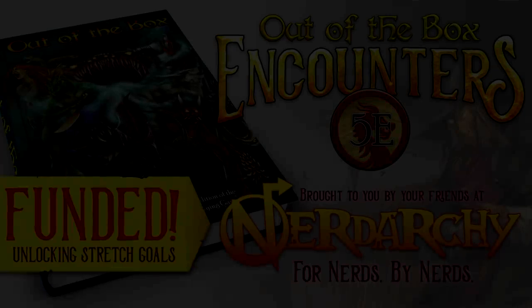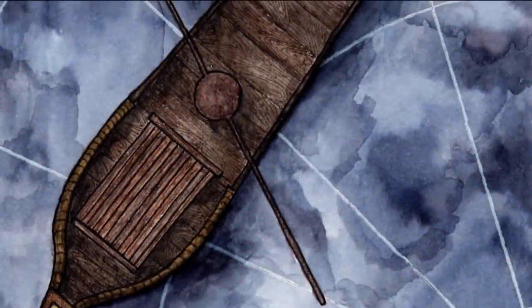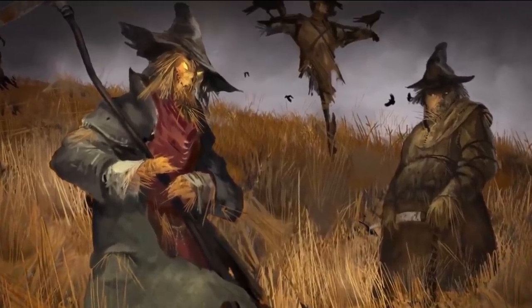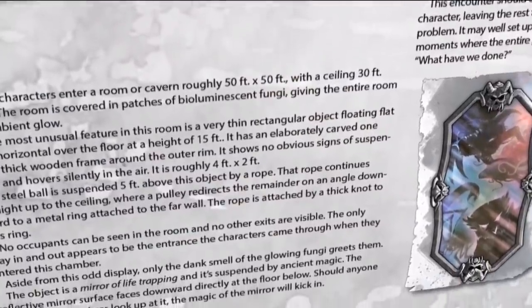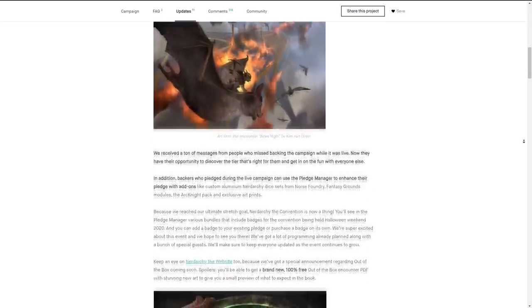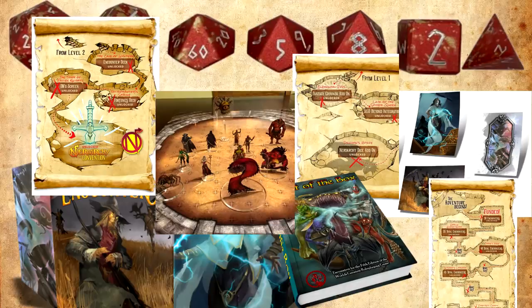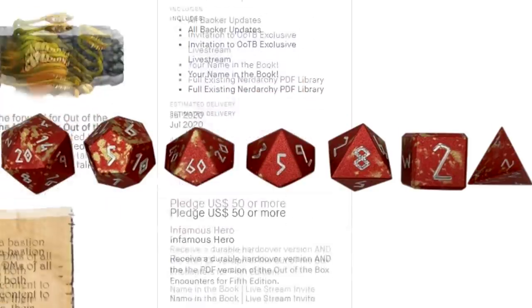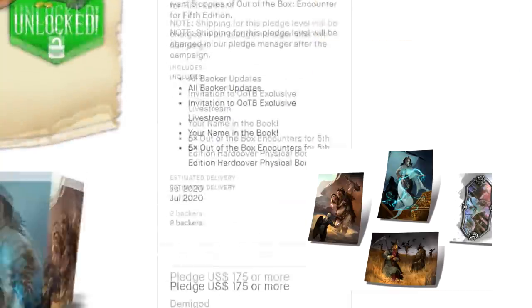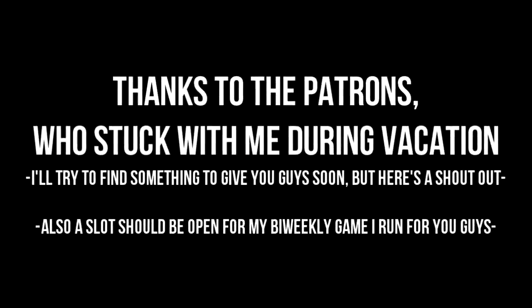Now a word from our sponsor. The ridiculously successful Kickstarter book, Out of the Box Encounters, came and went too fast, and a lot of us didn't get to grab it. This book boasts a bunch of pre-made, easy-to-use encounters you can throw into your game at the drop of a hat. Now this collection is not only back up for grabs at Kickstarter prices, but it also has every stretch goal achieved — so it's twice as big and full of new encounters, amazing art, and a lot more. All the tiers are open again, so you can grab nerdy dice, Fantasy Grounds modules, big fancy packs, and art prints like maps and stuff. Go grab a copy before the pledge manager closes and the price goes up to a reasonable amount. Then come back and watch another video. Thank you.